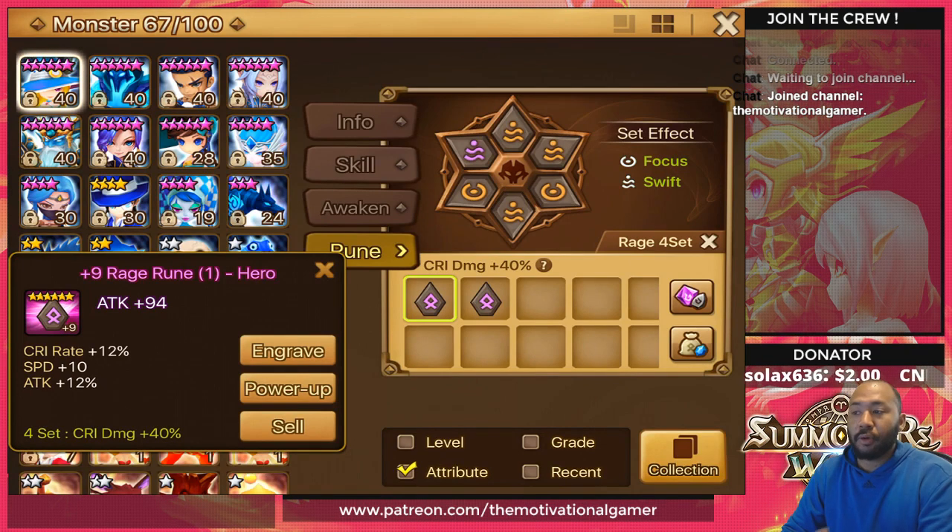I consider rage to be an endgame set. If you're just starting the game, intermediate, or your Giants 10 and Dragons 10 teams are just done, I literally recommend you do not focus on necropolis early on. Necro is more late-game focused — it's where you'll farm will runes, nemesis runes, and of course rage runes later on. That's where rage comes into play.